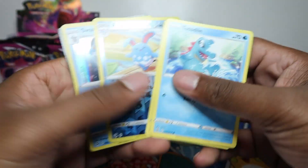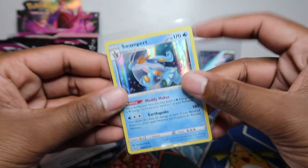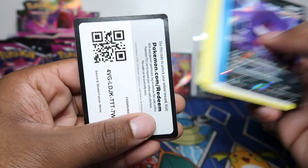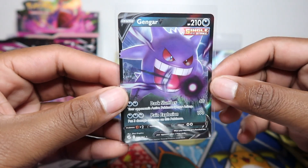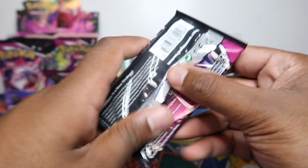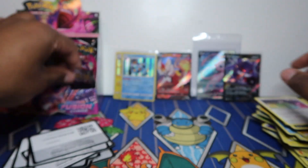New full art! And Swampert holo — I swear this was supposed to be in EV Heroes or Evolving Skies, but I guess it's here instead. There are loads of cards from different sets, different promos, and different products all ending up here. The Gengar V that was in the Japanese Gengar VMAX deck is also in here. Gengar V — another card I need to add to my collection. That artwork is awesome.